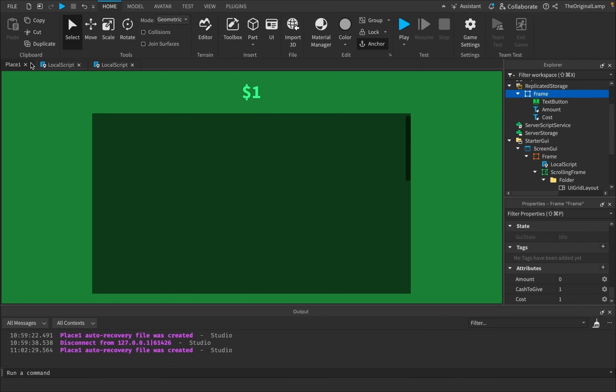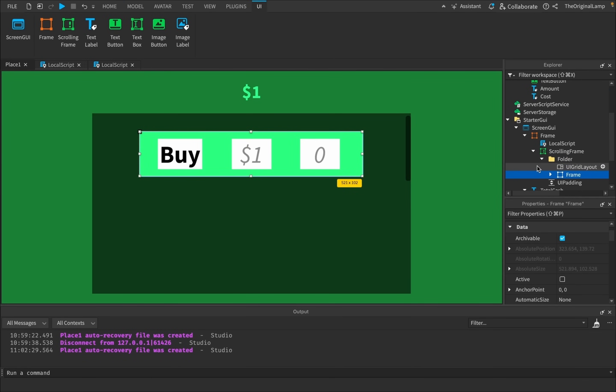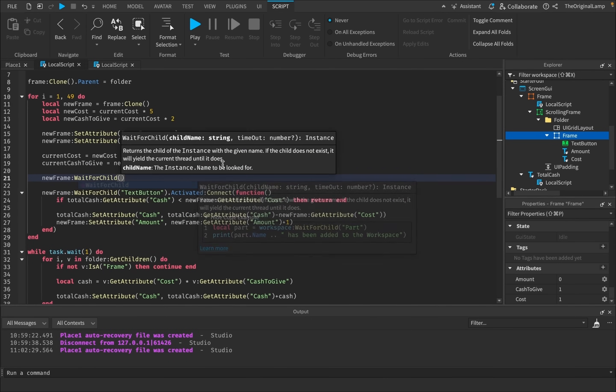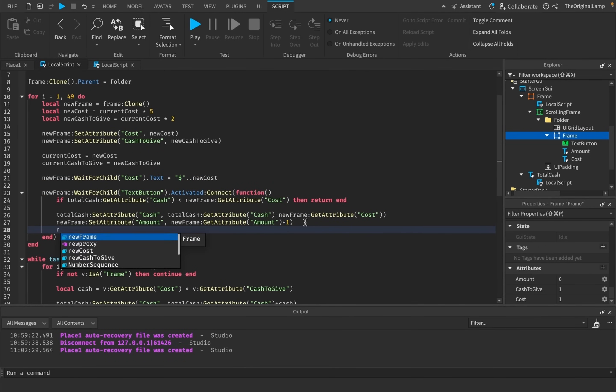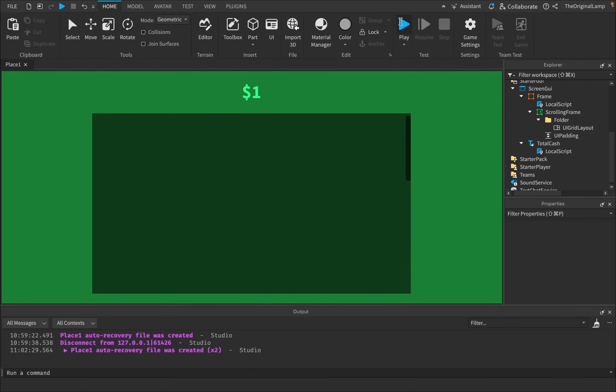One small issue I forgot to account for: when I actually make a new frame, I completely forgot to also update the text values. So I'll say newFrame:WaitForChild('cost').Text equals '$' .. newCost, and newFrame:WaitForChild('amount').Text equals newFrame:GetAttribute('amount'). I really hope this works on the first try.